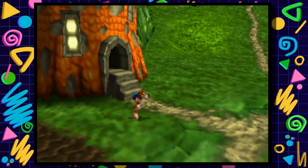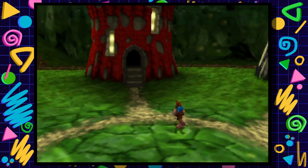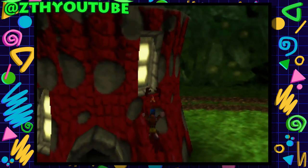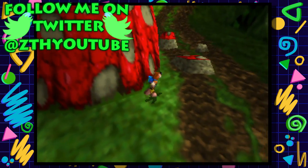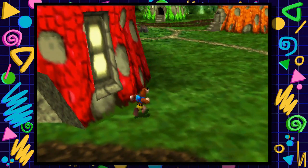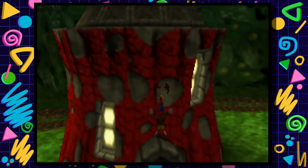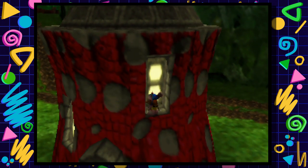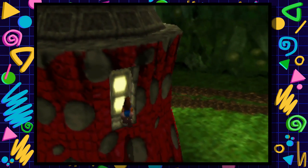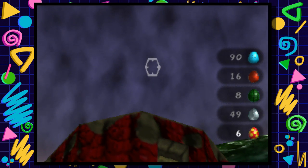Hello everybody, welcome back to Banjo Tooie. This is the backtracking episode — I don't know how long backtracking is actually going to take me. I believe to get this treble cleft above here, you're supposed to shoot on the building with clockwork Kazooie. I know there's another way if you're skilled enough, but I don't quite remember. I'll just do it the normal way.